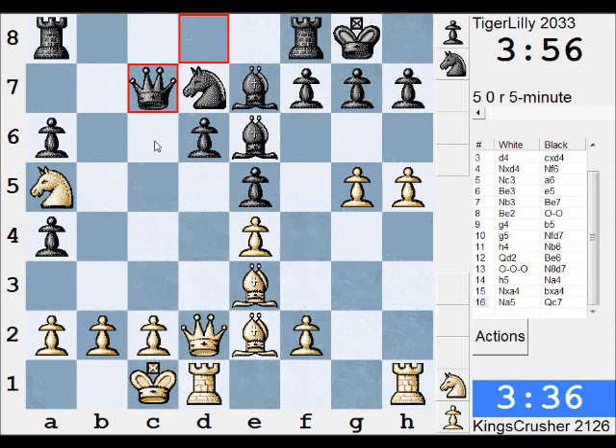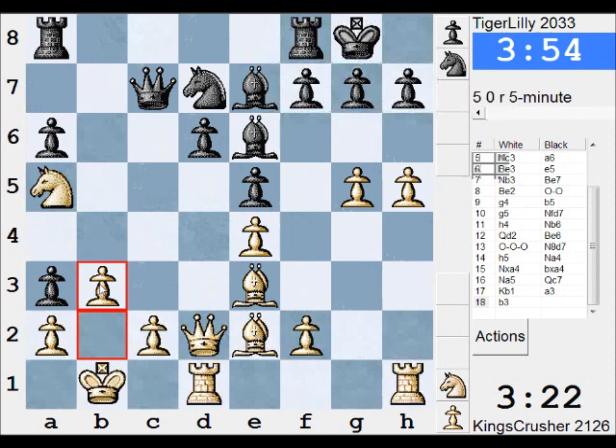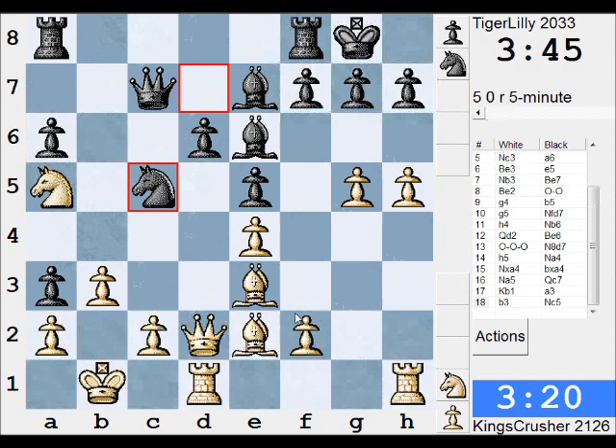Okay, am I getting slaughtered here? Or is it okay? Let's move the King for a sec. I'll try and support c4, block a few things up, maybe with Nc4 — if I can get the Nc4 I think that would be good. So let's play e4 first though.